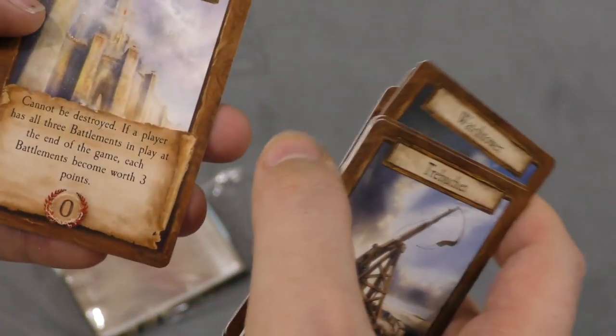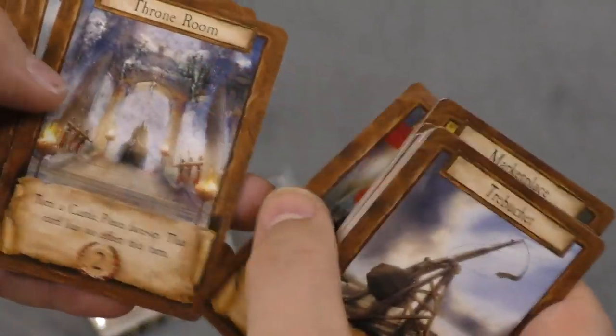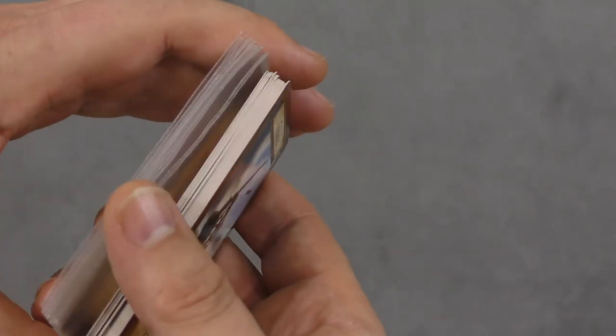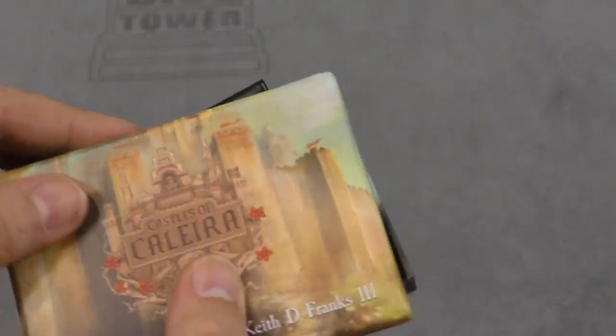We've got trebuchets, watchtowers, battlements, marketplace, throne room, Prince Aspire, barracks, observatory, wizard tower, and the moat. It looks like it comes with sleeves — you get sleeves for all the cards. So the sleeves, the cards, the wallet, the rules, the box — very small, simple little game.